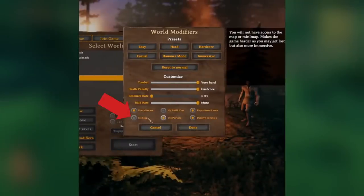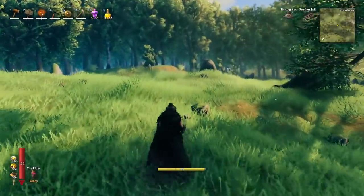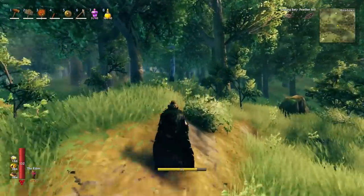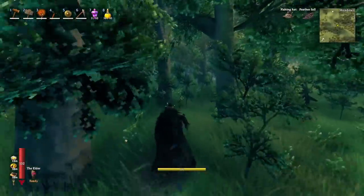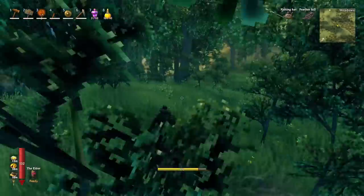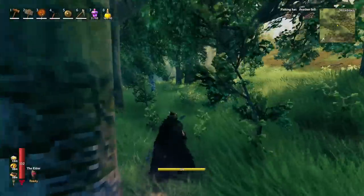Moving on, we have no map, which just turns off your mini-map making it harder to navigate. No portals, which deactivates portals completely. And last but not least, passive enemies — this makes it so enemies will not attack you until they are attacked first. I like that they did it that way instead of making them completely passive, because making them passive until attacked still allows for the fun of combat while making it easier to get around the world without constantly being harassed.